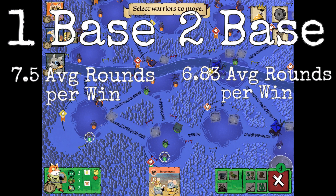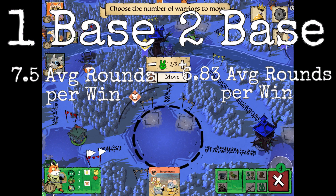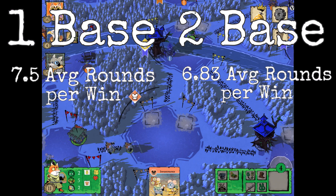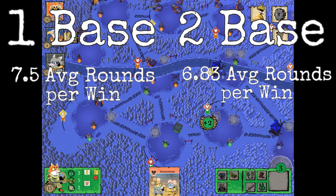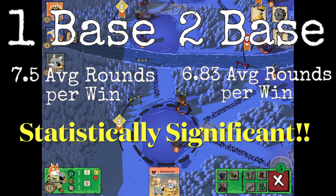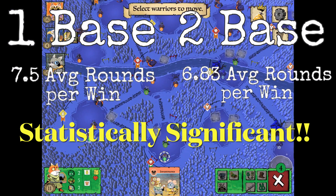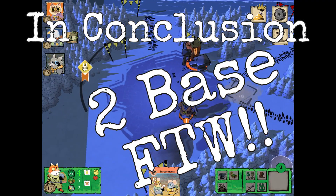Here is our end-all, be-all metric: one base versus two base and how many rounds it took to win. With one base, it was about 7.5 average rounds — we were unable to win at the six-round mark. With two base, we were able to win a bunch of times in six rounds, putting us at a 6.83 average. These are statistically significant, meaning the averages are actually different, giving another point to two base.